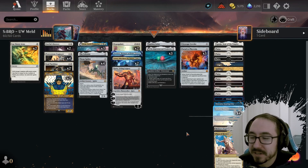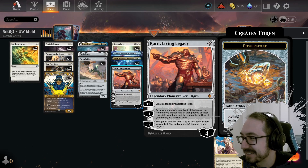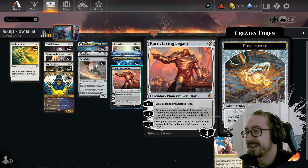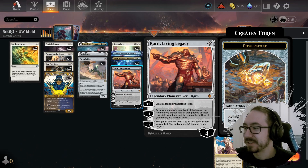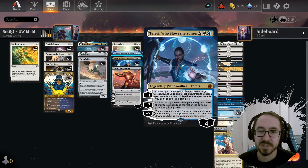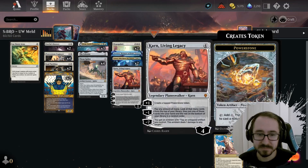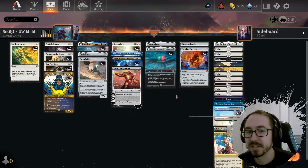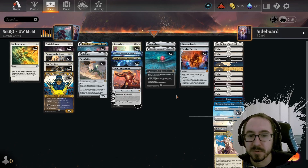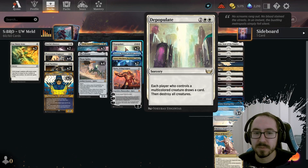The first game we got Urza going — that was sweet. Phyrexia pretty much wins you the game when it comes down. Karn was also much better than I expected, to be honest. Getting those Power Stones or the draw — most of the time I drew two or three cards from Karn, which is very good, better than you would think just reading the card. Maybe I need to think about whether to switch up the numbers on the planeswalkers.